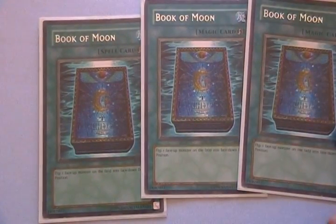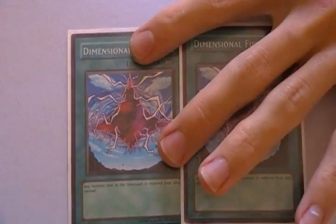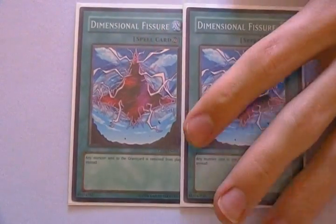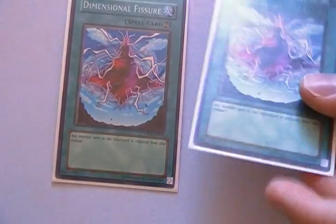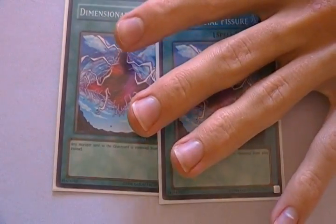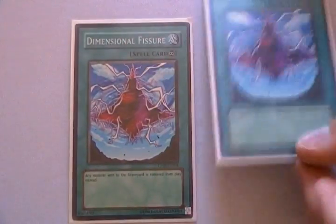For Spells: 3 Book of Moon, just to defend my GBs — I can run over big monsters and tag out. 2 Dimensional Fissure; I think 3 is overkill and would be a dead draw. The reason I'm running it is because Glads never hit the grave except for Test Tiger, and it might screw over Darius's effect. But it does more good than bad — it's good against Vayu Turbo, Light Sworns when they mill, Zombies, and Mally's for people running Dark or DAD decks.